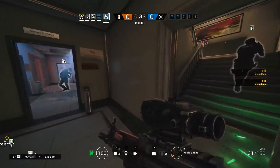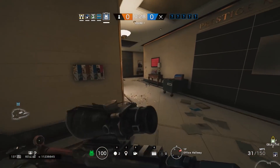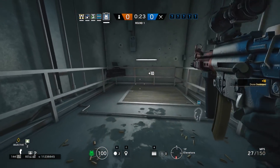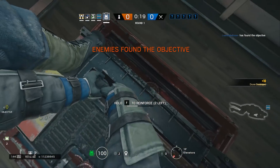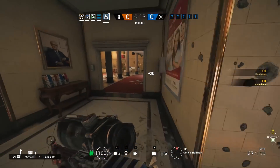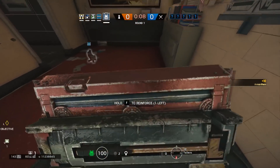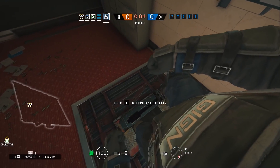I talked about this in a previous Siege School where I think the anchor should be the ones to go reinforce walls off-site. This generally means hatches. For quite a few maps the best objective is usually in the basement, which means the defending team has to go upstairs and reinforce at least one hatch, sometimes up to four or five. I personally believe that the people who should go get this are the anchors, because most roamers have a lot of gadgets to put down and don't really have time to go get hatches after putting down everything else.